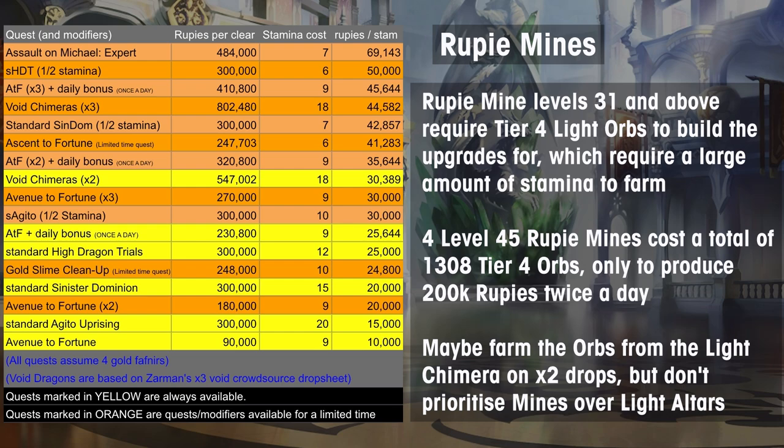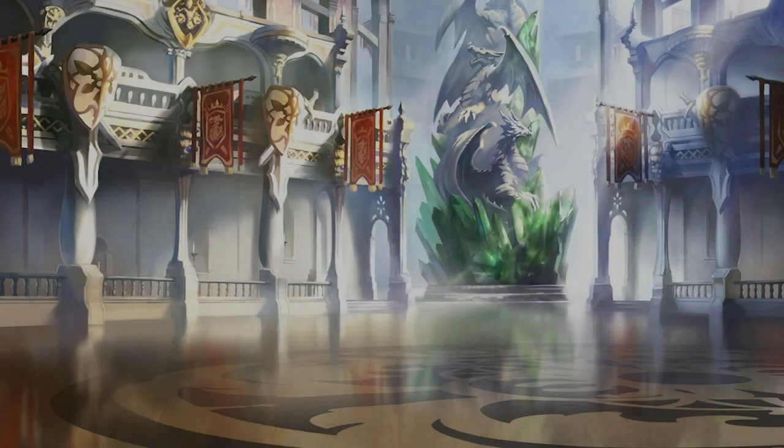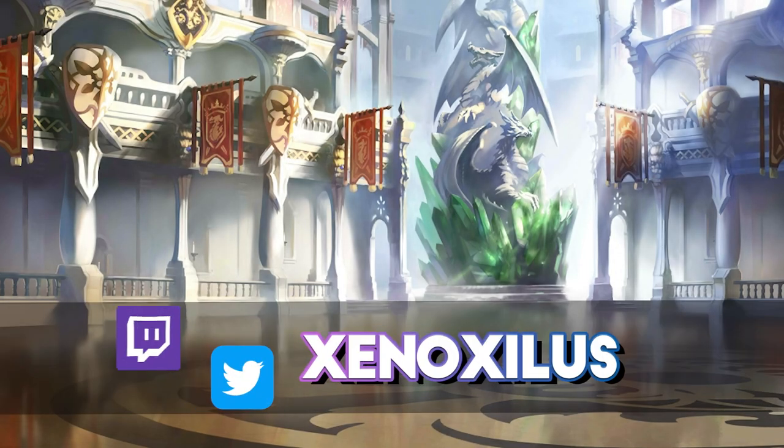All in all, it's a good idea to maximise your Rupee gains when farming standard Boss Trials for materials by equipping Gold Fafnirs. Once you no longer need those and purely want Rupees, then turning towards Chimera fights and temporary events is your best bet for maximum income. Be sure to check in on Main Cord at discord.gg/DragaliaLost, as the resources channel is kept up to date with Rupee farming tables. Leave a comment if you need any further clarification, and happy farming.